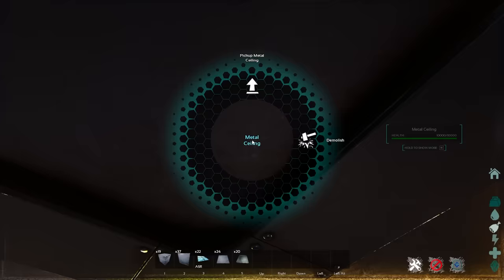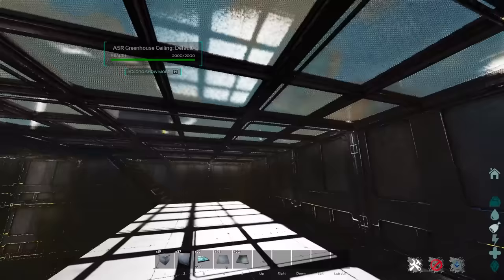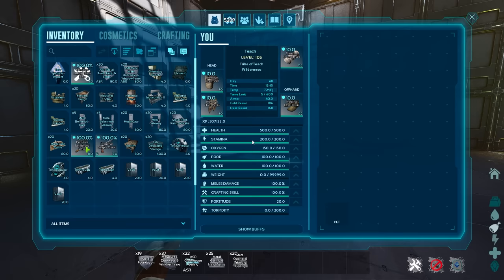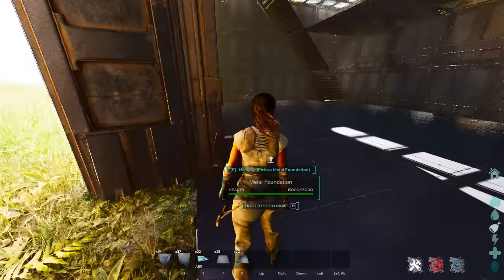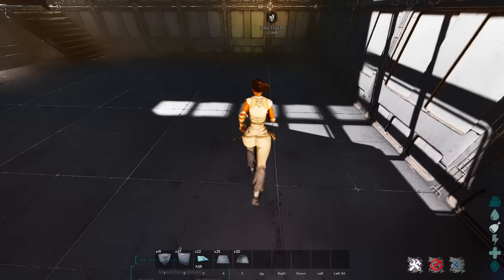We've got ourselves a nice little inner area — this is where we're going to have all of our crop plots up here with the greenhouse effect on top, which gives us a huge advantage. Then we can place everything on the base floor. Obviously you're not going to get all this end-game stuff right off the bat, but you can build it and then destroy it and add the end-game stuff in place. We're going to use this front door as our example.